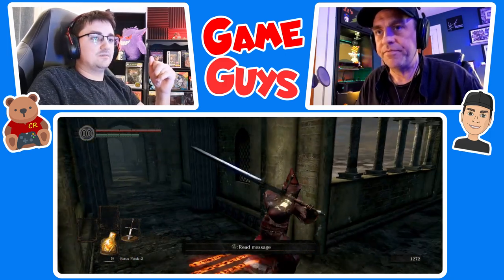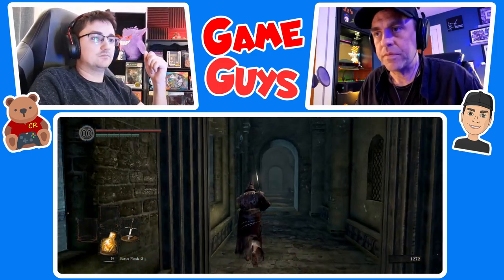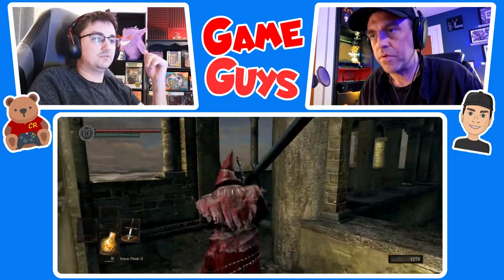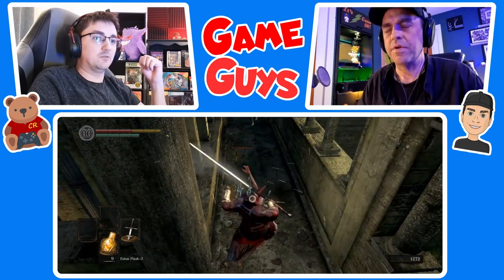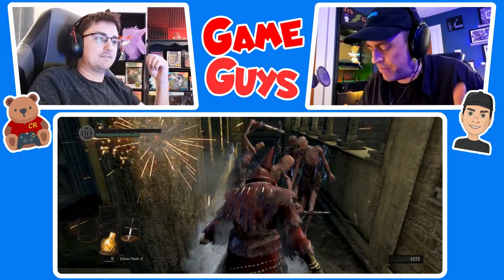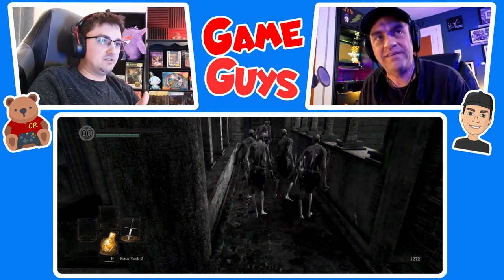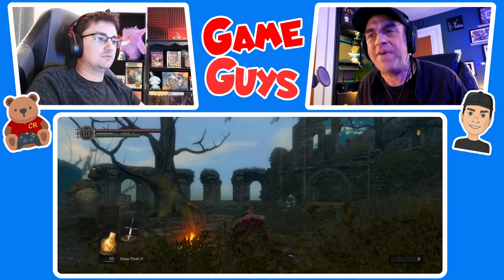Same plan as before — bait him out. Turn around, go back. Follow my instructions please. R2 right now. Don't jump attack! I'm not jump attacking — I'm moving forward and swinging. You're holding down the B button because you're jumping forward when you press R2. I never knew that — you can't do that.